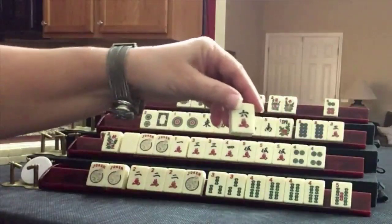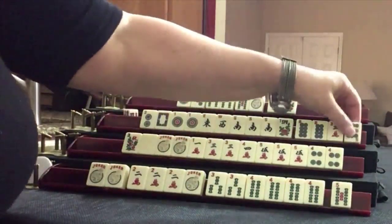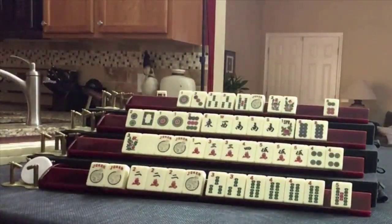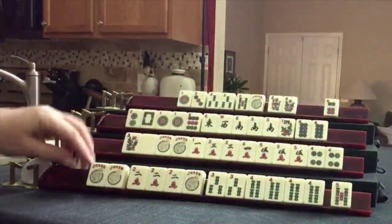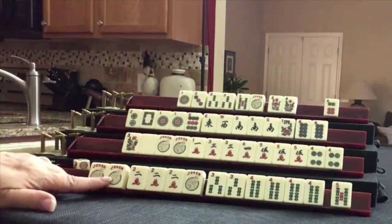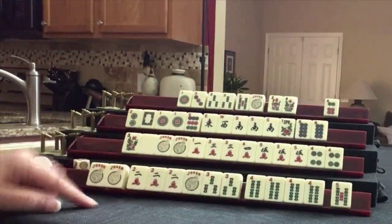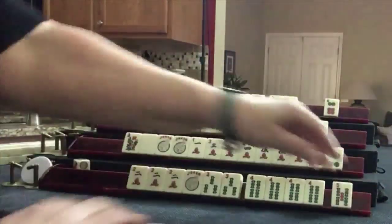We have options. Nine dot — we want that. We'll discard three crack. One crack — down here. This is going to be risky to pung with two jokers, but we're ready to win on one of two tiles. Let's pung. We'll discard five bam.